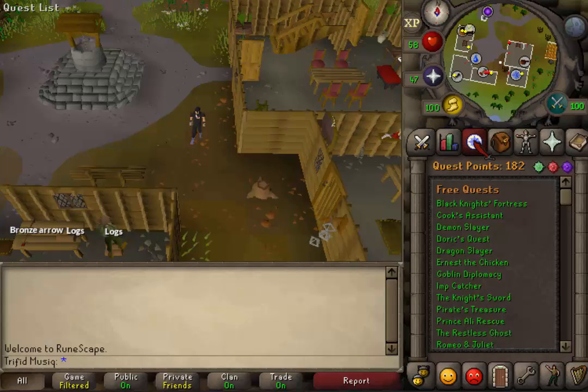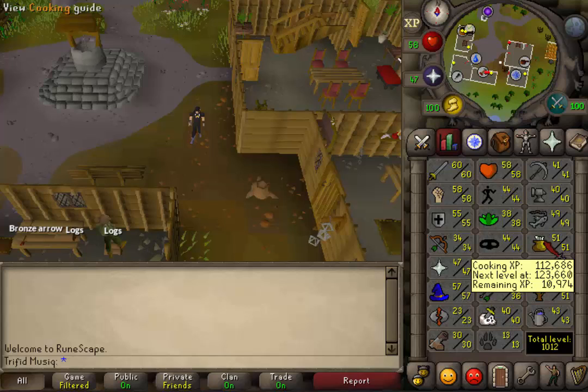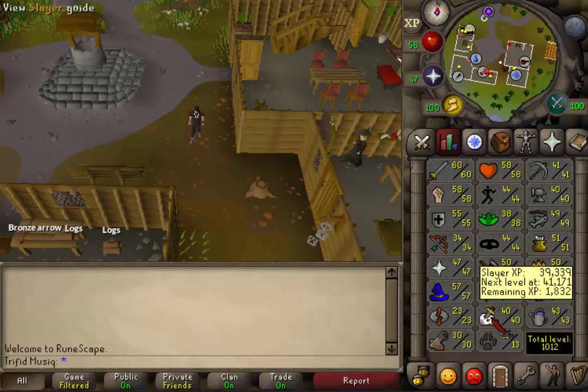Welcome to my guide for the Mogre mini quest. The quest requirement is Plague City and the skill requirement is 20 cooking. But if you want to slay the Mogres after the mini quest is completed, you will need to have 32 slayer to be able to do so.